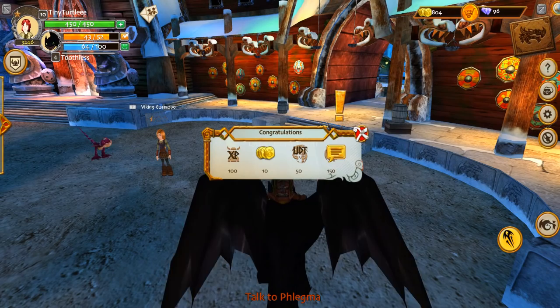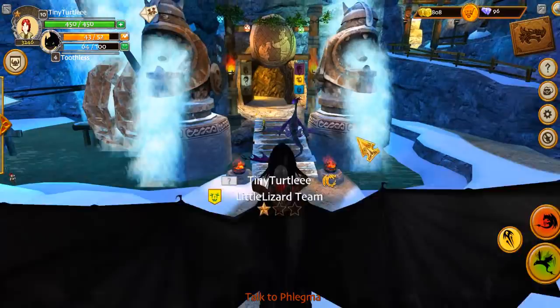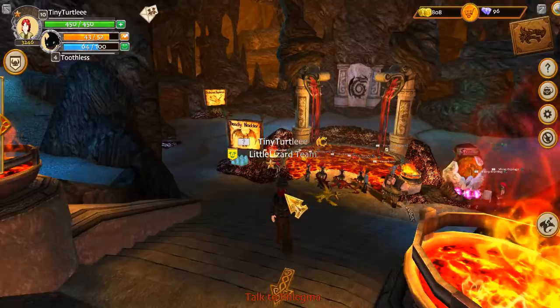Yes, okay! What do I get? Boom — Toothless is gonna grow a level! Okay, Phlegma I'll have to find her soon, but I do need to go into this hatchery first because I want to see how to get a Deadly Nadder, or what I need, because I may need more gems. Deadly Nadder — 200 gems! I've only got 96.